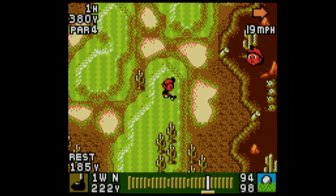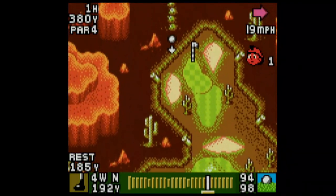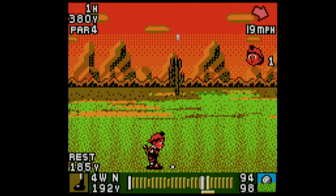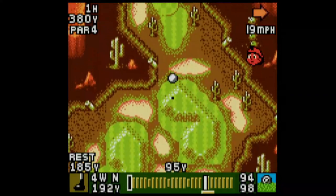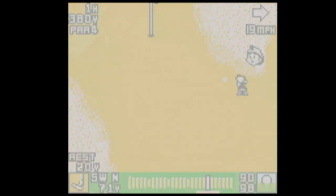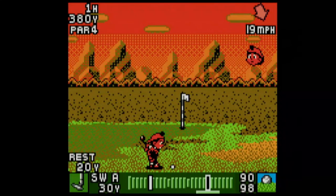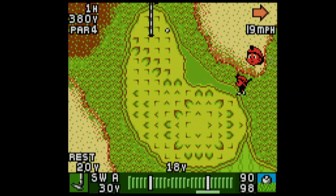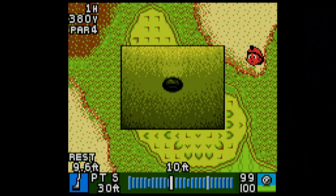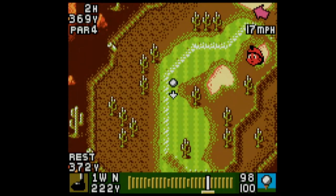That's not a bad shot, but we have 185 yards to the green with a 90 mile-per-hour wind. Around 94, 98 — we should hit it around here. I aimed that too much to the left because I messed up the accuracy, but yeah, this course is a little bit of a step up in difficulty — not drastic, but enough that if you come unprepared you can fare worse. At least I parred that. I do like the music here.